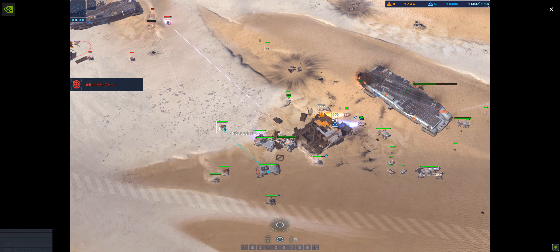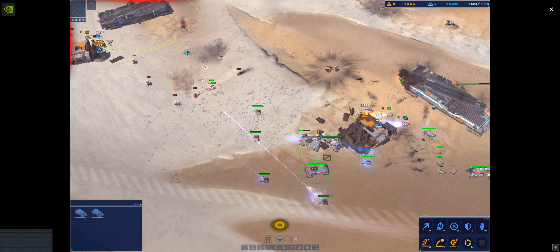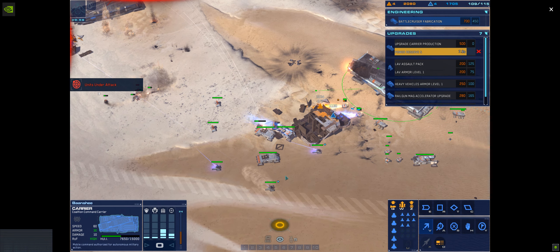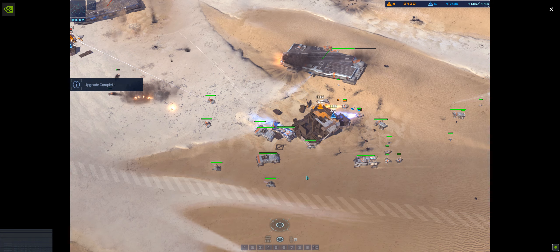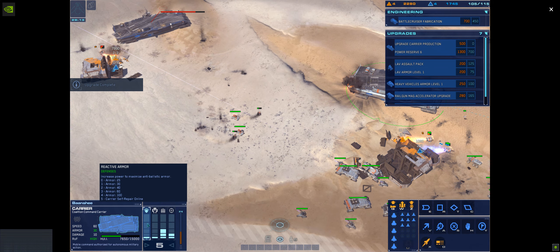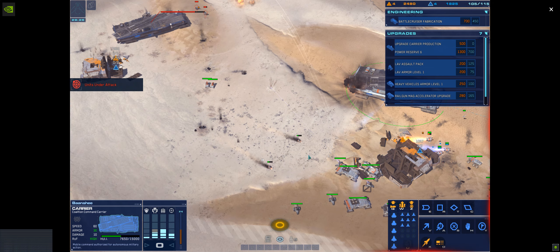Hostile armor incoming. Be advised — hostile carrier detected. We've got a railgun under fire. Hostile strike craft is down. Enemy railgun firing on friendly. New sector designated. Hostile range craft destroyed. Green line confirmed. Enemy salvager neutralized. Alert — LAB down.